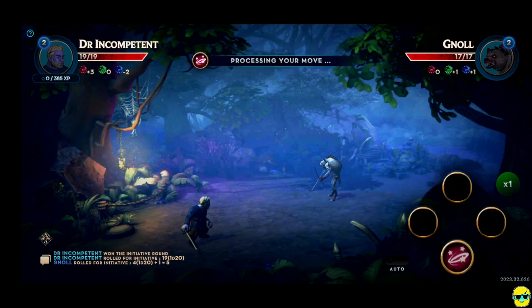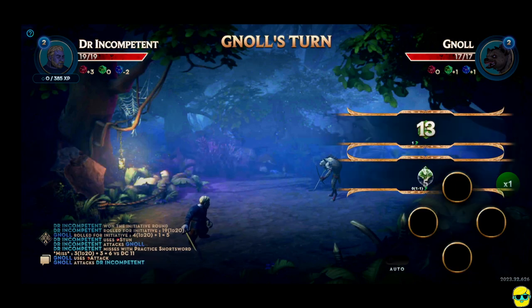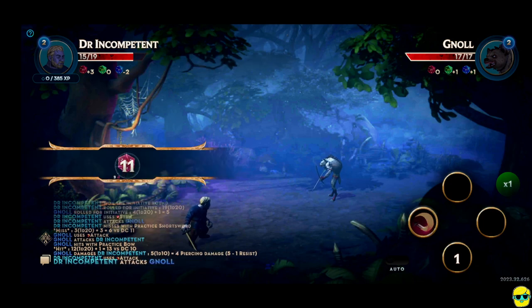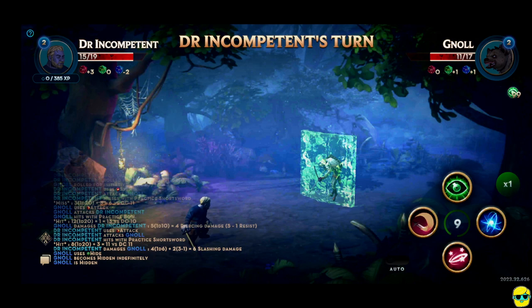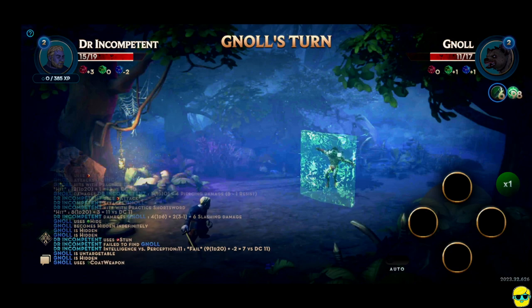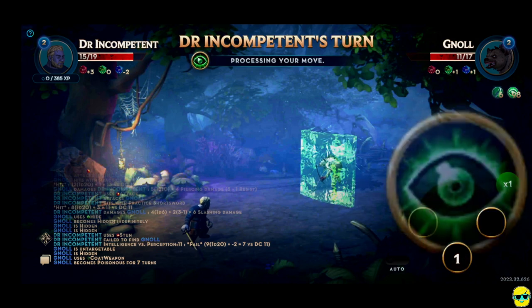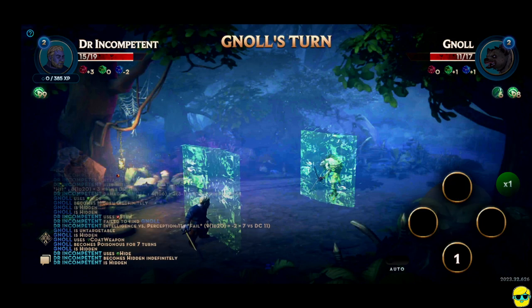We got a gnoll here — I do like fighting gnolls. On my skills I have intelligence, dexterity, strength, and now my stun. I won the initiative, so I get to go first. I'll try to stun it — it won't do damage, but it'll prevent it from hurting us. And we missed horribly. That's embarrassing. I hit it for six — that's very good. He hit himself. He's hidden now, so I think it automatically misses. Maybe I should defend or something. He coded his weapon in poison.